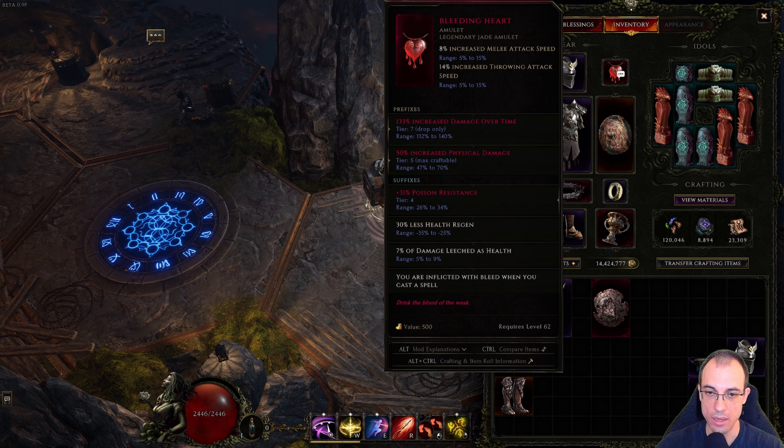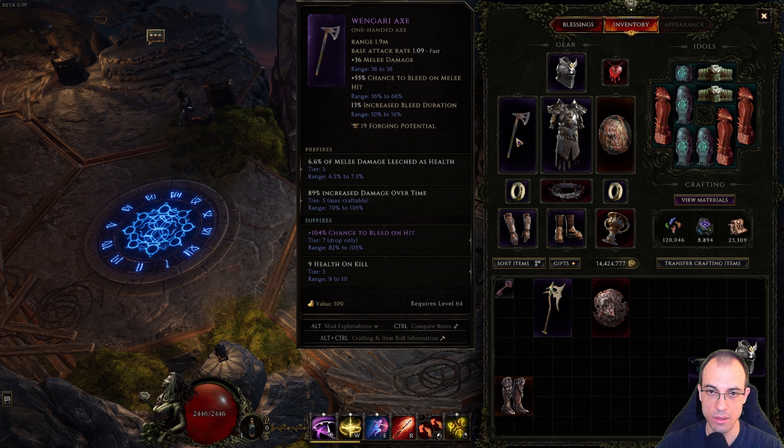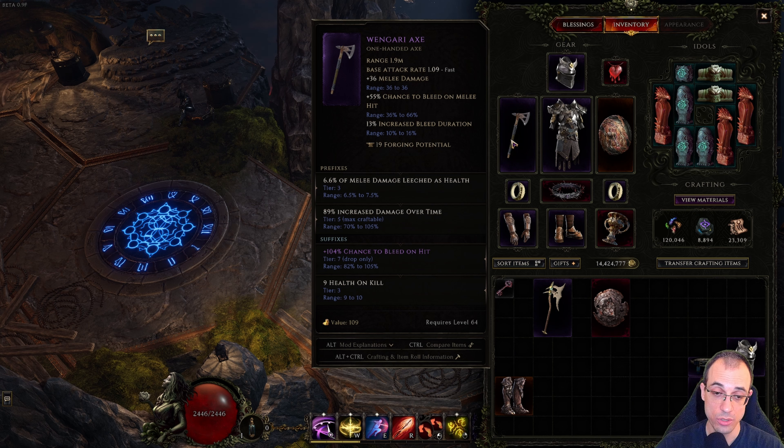The last semi-core item is the amulet, Bleeding Heart. It adds great sustain with damage leeched as health. We are inflicted with bleed when we cast spells, but we don't really care about that since we're not casting too many spells. For the other items, you really want to run an axe in your main hand just because of the synergy with chance to bleed if wielding an axe. You want chance to bleed on hit — tier 7 preferably — damage over time in your prefixes, and physical percent damage in your prefixes.